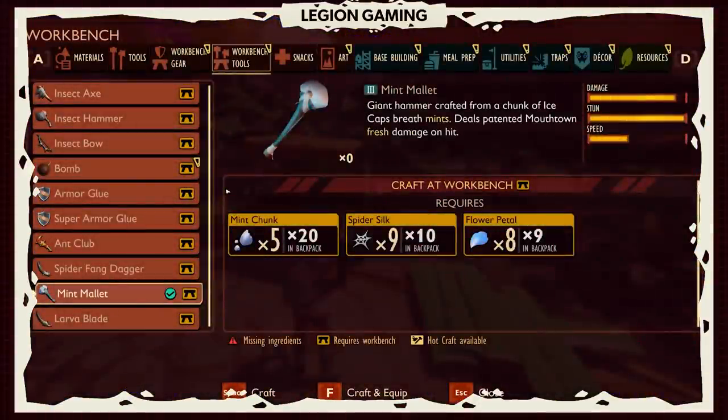You should have 20 mint chunks total by the time you're done with that entire pack of mints, so you can make at least 4 of these mint mallets if you want. Remember you can also repair your items — you don't have to make new ones. So don't waste your mints if you don't need to; who knows what other items they're going to put in the game that require mints.